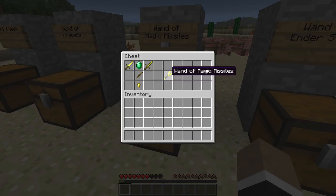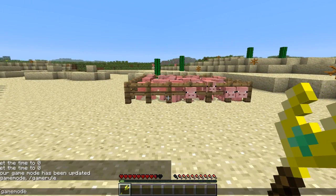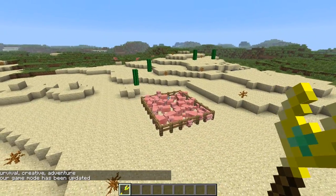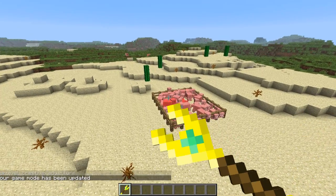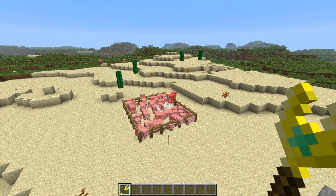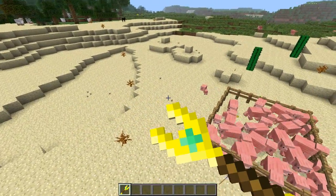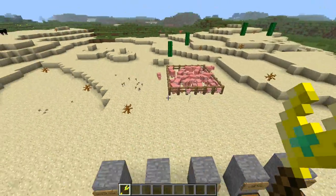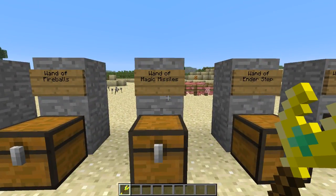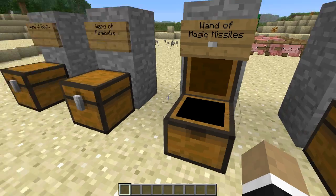So the wand of magic missiles — it actually shoots out arrows, interestingly enough, despite the fact that the crafting recipe uses swords. But it actually rapid fires arrows. Let's switch back into creative mode so I can fly up and use it on the poor defenseless pigs in the pen. Right click and hold down and it's going to start rapid firing arrows. Pretty cool. That's the wand of magic missiles — just keeps shooting arrows. I feel bad because there's a baby pig that got out and is looking for his parents. I'm so sorry — I was just spawning pigs and accidentally spawned babies.